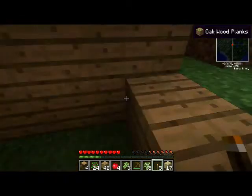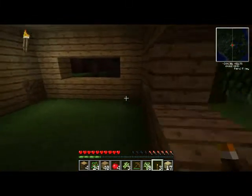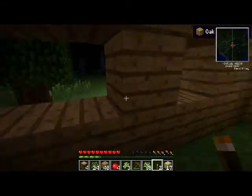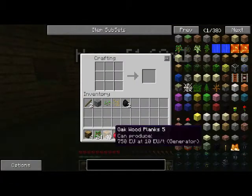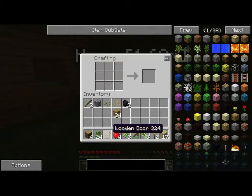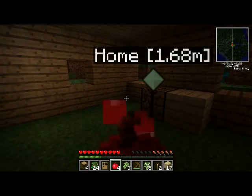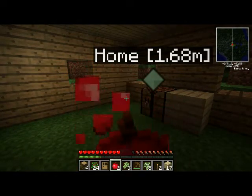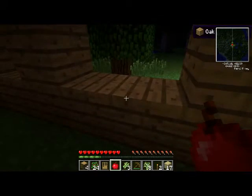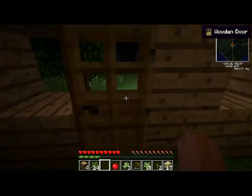Let's throw a torch outside — really make these zombies angry. He's angry! I don't care. Let's go ahead and make a door. You can hear them getting mad — like 'brains, we want brains!' I don't have any weapons or anything to fend these guys off with, but what I do have is a door.